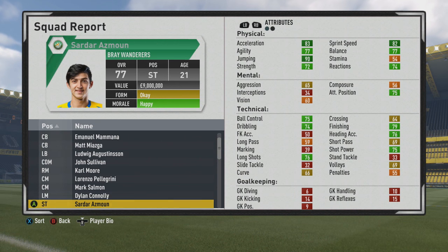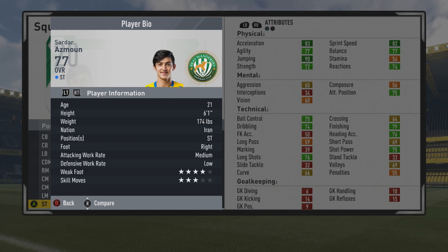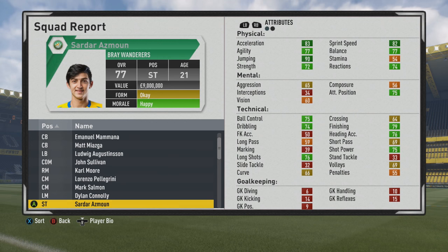Welcome to this player go test where we are taking a look at Sarawasamun. The 21 year old striker is at a 77 overall. I did test him before but he recently got some very nice upgrades to his overall potential. Very good striker with that 6 foot 1 frame, right foot, medium low work rates, 4 star weak foot and 3 star skill.